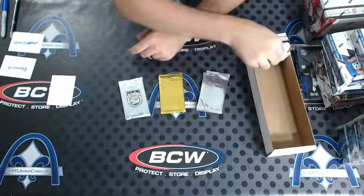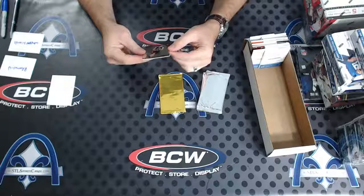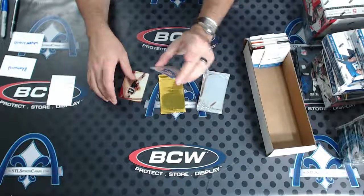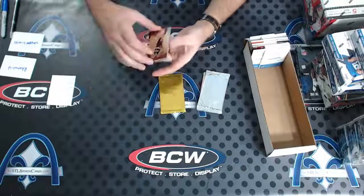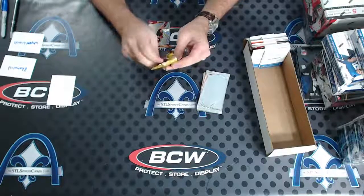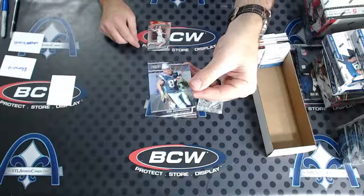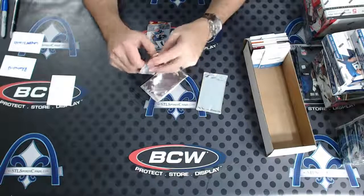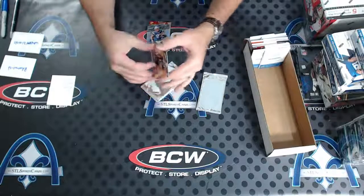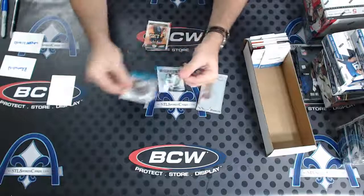R Rothschild has a breaker, a gold, and two silvers. Breaker first: Dragic to five for the Heat, and Addison Russell to five - five of five - for the Cubs. Then a gold with a portal rookie and Gronk prismatic. Two silvers: Joey Logano and a Michael Thomas to 4.99, then R Rothschild gets Cam Newton and Mia Hamm. Newton and Hamm - what a combo.